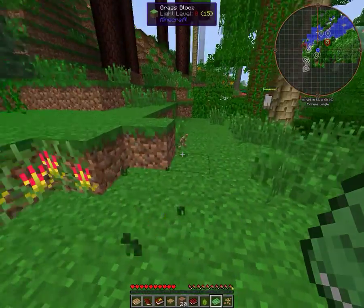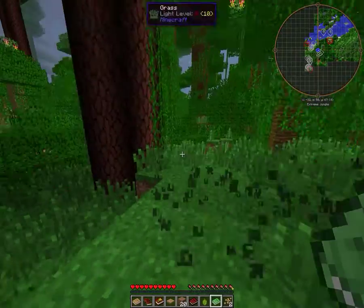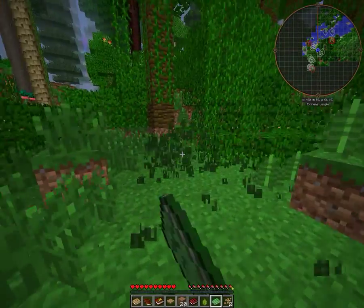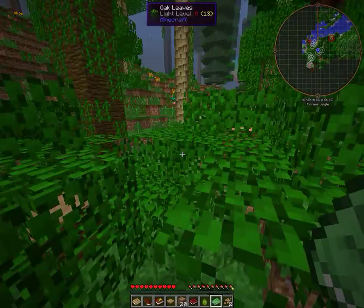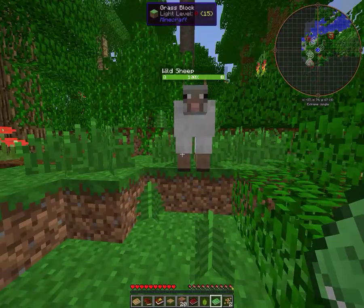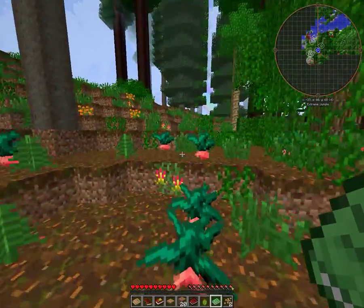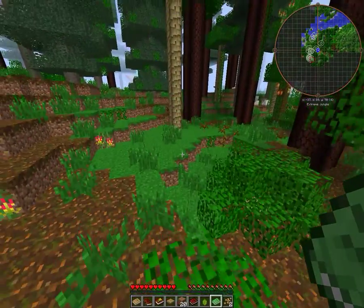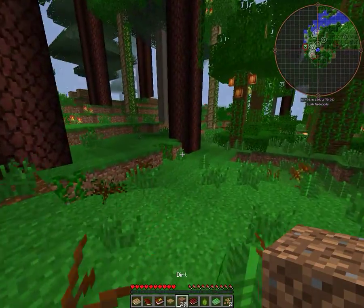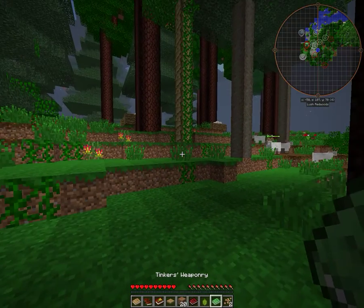Gloriosa — not harvestable. We are getting more and more seeds but we don't have any way to plant them. We're only getting Natura and Witchery seeds from this. I'll get wool from this sheep, but it's not super useful. I'm not even sure if I can kill it. Extra biomes — probably super useless stuff.